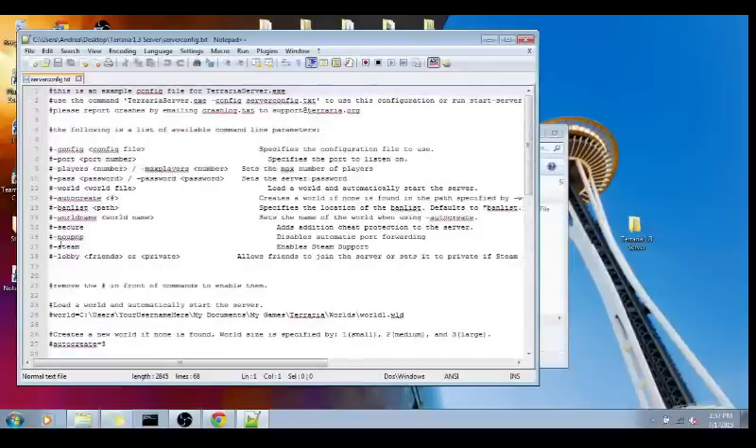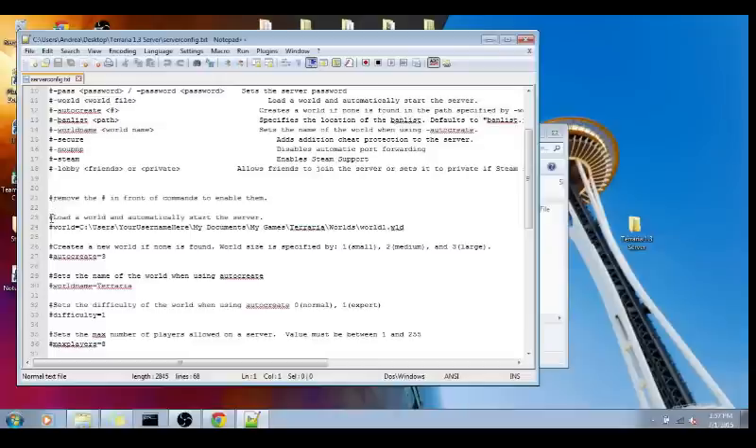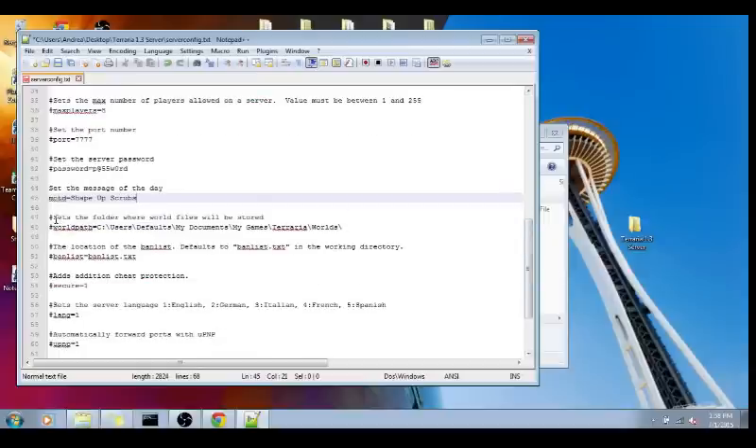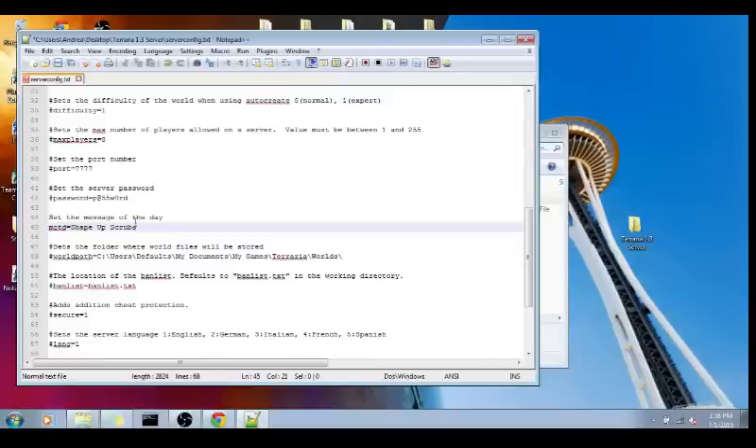So in here, this is the config file for your server. All these little hashtags represent that the command is set to default — even if you change the value, if the hashtag is still there it will use the default. So if you want to change something, say we wanted to change the message of the day, we will erase that hashtag and type in something like 'shape-up scrubs.' So now we will see if that works once we get on our server.